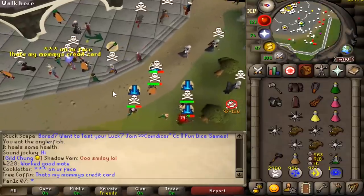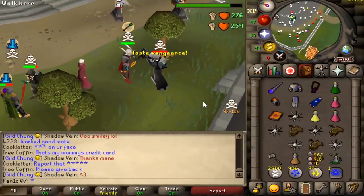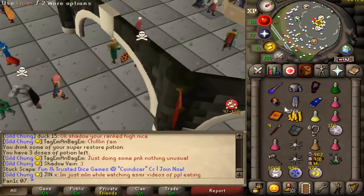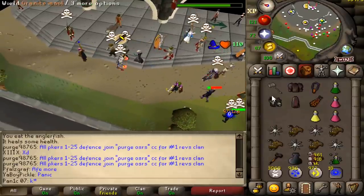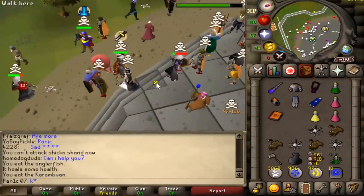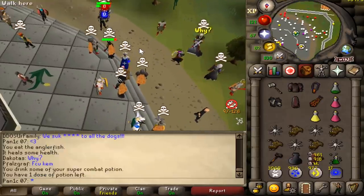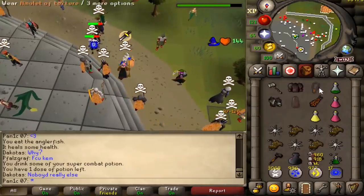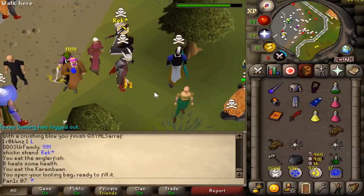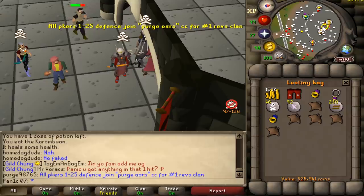Nice and clean goodbye! I should bring a looting bag. Not gonna price check this — basically 300k. He walked in just before the elder maul hit, that's sad. That was clean — I have to open my looting bag for it to work. Not using this for so long has just messed me up. Total loot is 530k, pretty good.